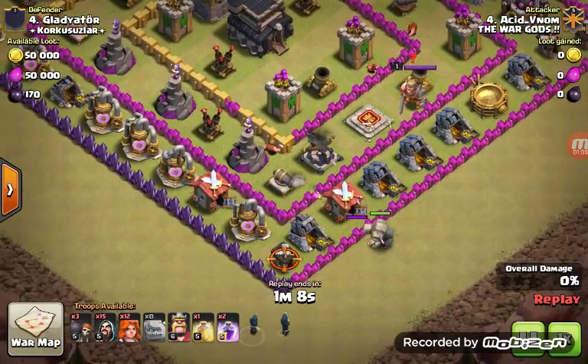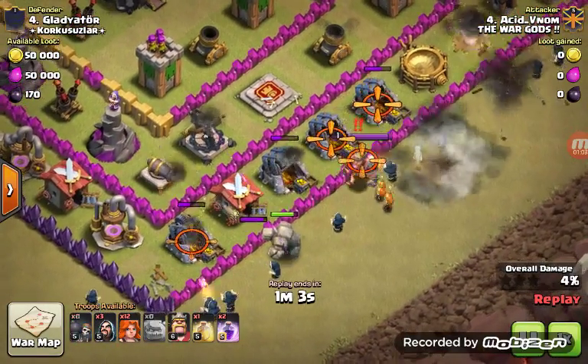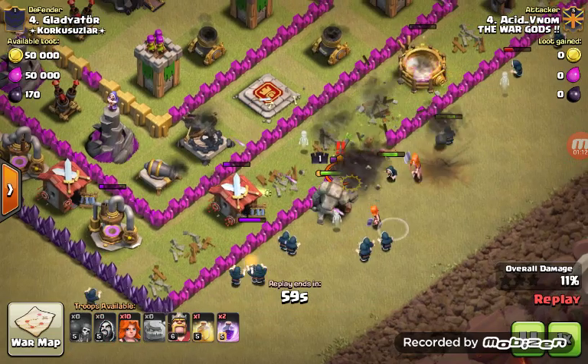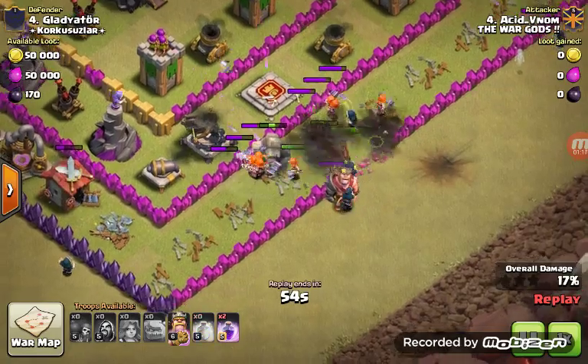He deploys the Golem. Wizards go in, there's a Giant Bomb. More Giants, Wall Breakers make it through the wall against the King. The King gets wrecked by the Valkyries and Wizards, and he deploys the King.